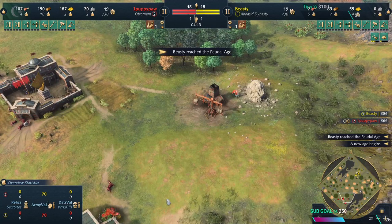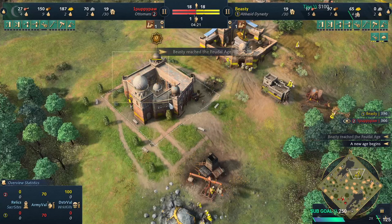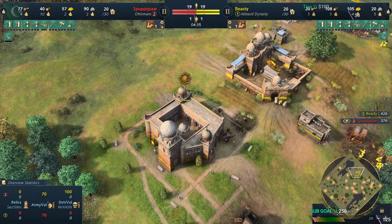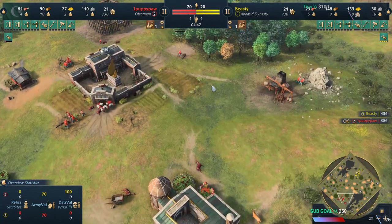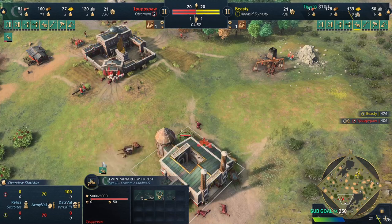The reason is you can ignore the early military school. Think about it: if the Abbasid goes with the military wing into Age 2, he's going to have two archers and two spearmen, and your military school investment was for nothing. So you can see that Papipo immediately goes with wheelbarrow — that's the perfect choice when you have like three or two villagers on gold left.